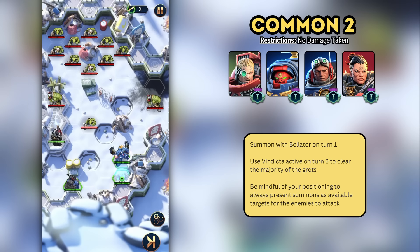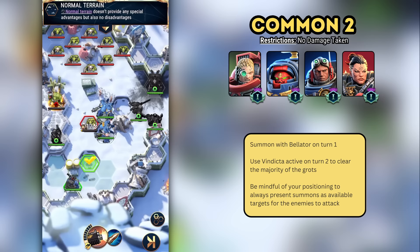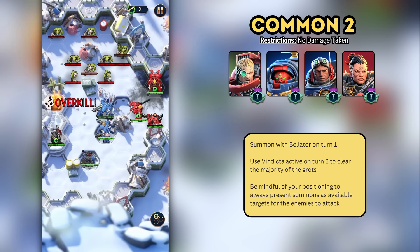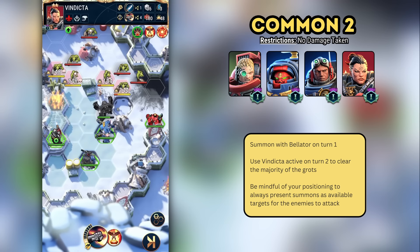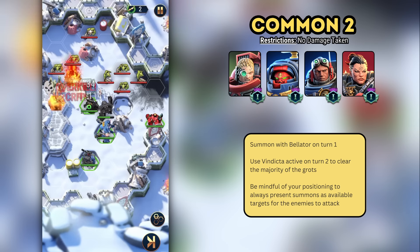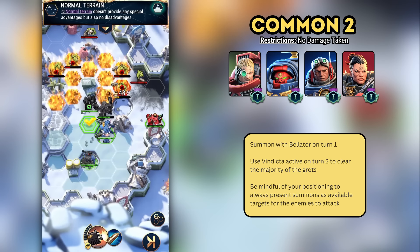For Common Two, we send Vindicta up the left ledge to attack, and Mataneo attacks the right flank. Beltor and Sirtis kill the grot in the middle. Vindicta's active does the bulk of the heavy lifting on turn two, finishing off the majority of the grots in the middle. On turn three, it's simply a case of clean-up.